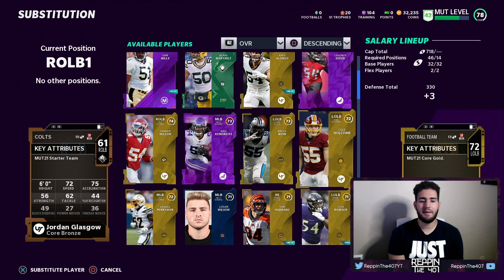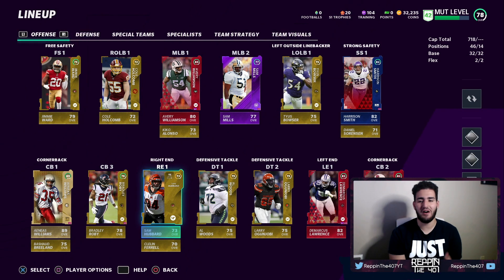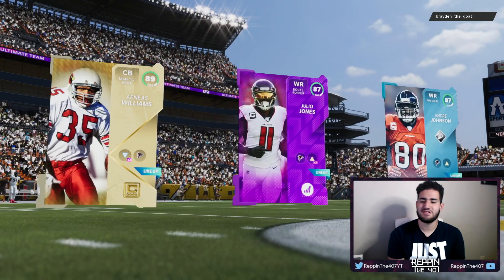We're going to put Holcomb at right outside linebacker since we just pulled him — it's an upgrade but he's not in his right position. That is the defense we're running. The offense is still the same. We're jumping straight into the game — I'm down negative two wheel spins so I need to get those back.